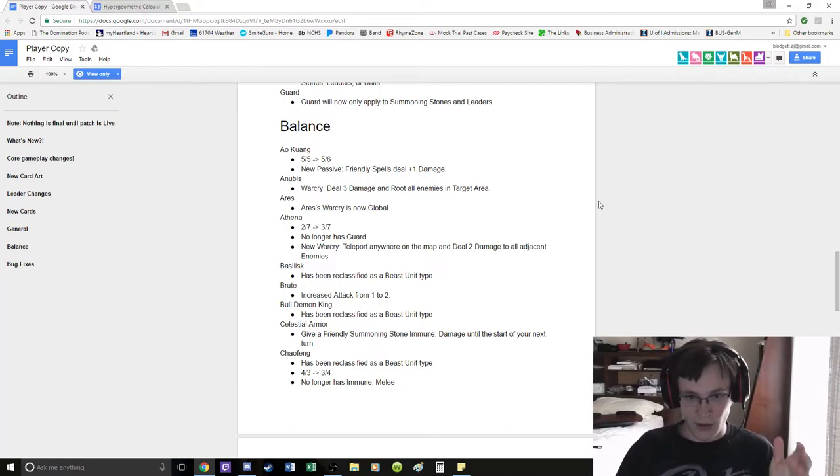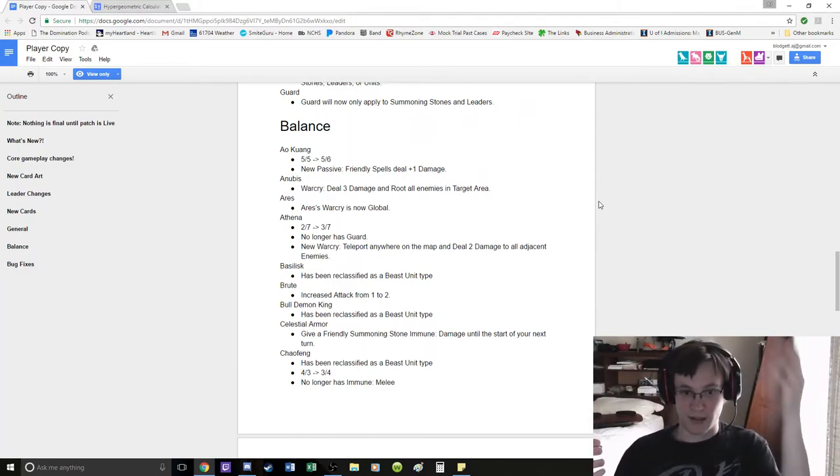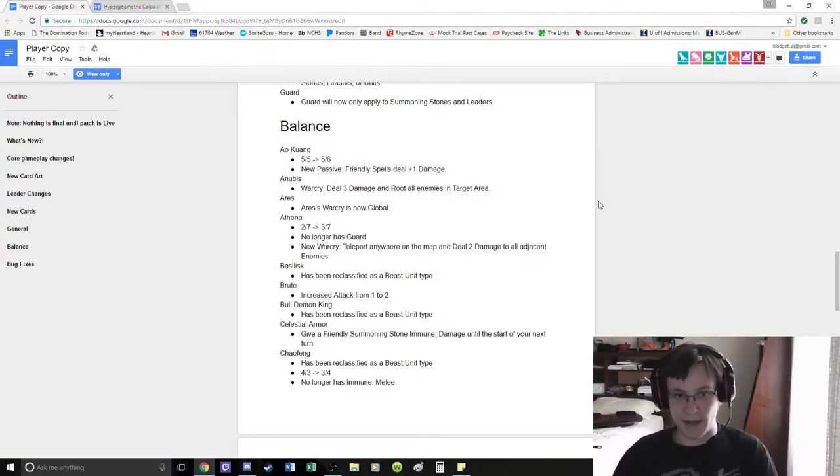Now her Warcry is teleport anywhere on the map and deal 2 damage to all adjacent enemies. So this is the old Athena ability, except now it's on a Warcry — which I think is pretty good. It's a development that removes. Same thing as Anubis.